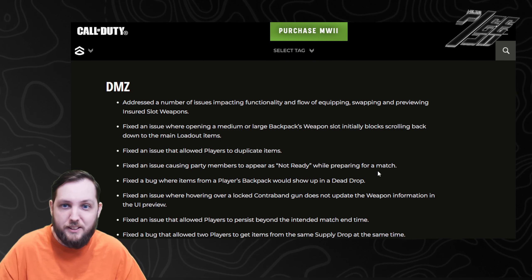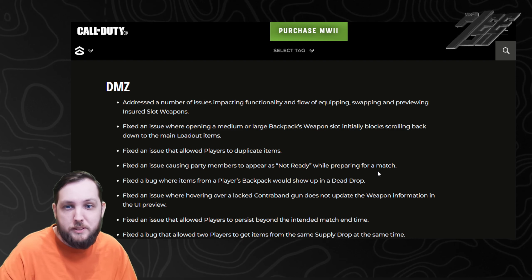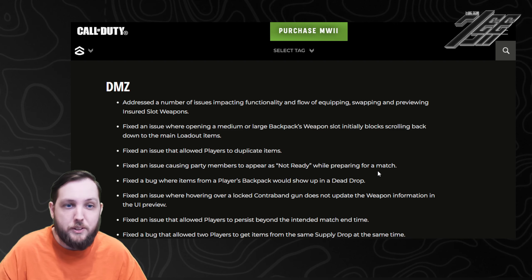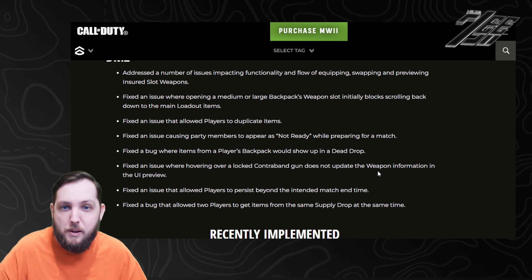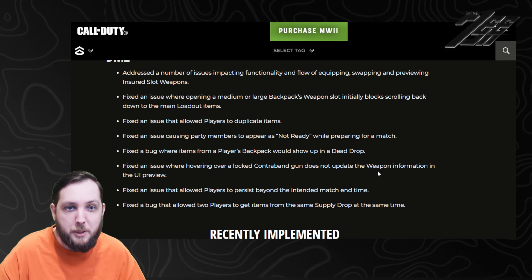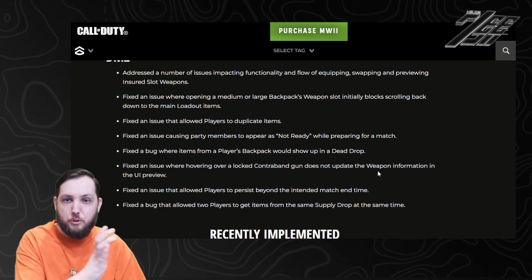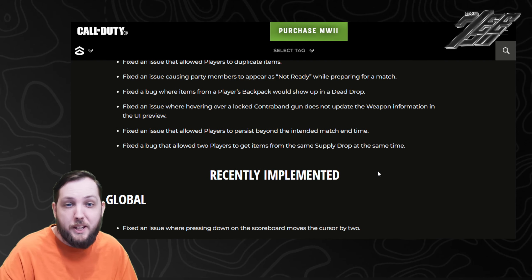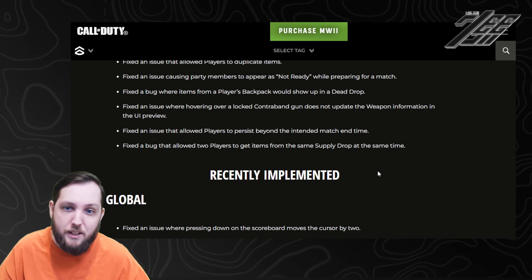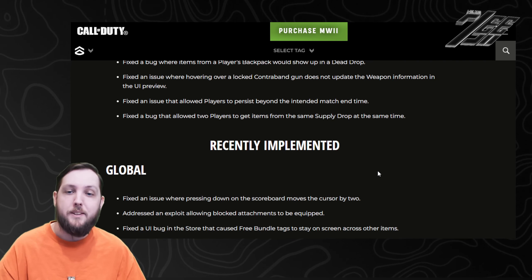DMZ: addressed an issue impacting the functionality of swapping equipment and preventing insured weapon slot previewing. Fixed an issue with large medium backpacks that blocked scrolling back down to the main menu — that was really annoying, so nice to have fixed. Fixed a duplication bug, which I know a lot of people liked, but that's now been fixed. And also fixed players being able to loot the same supply drop at the same time.